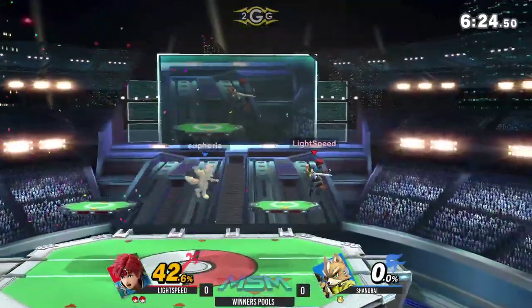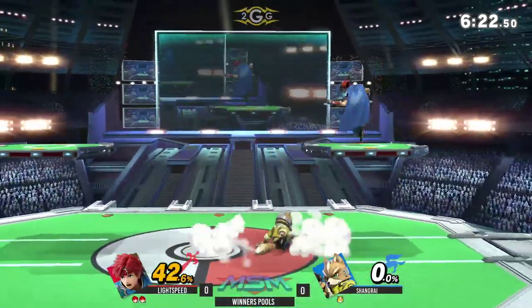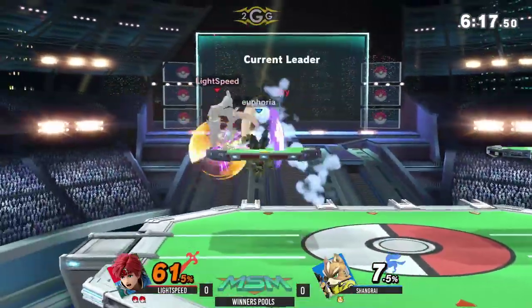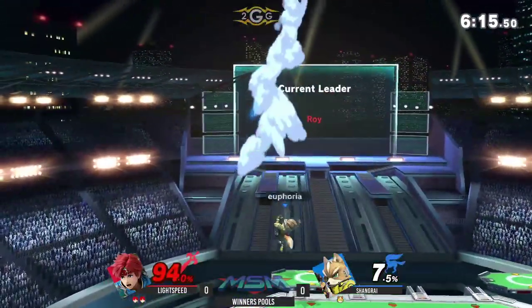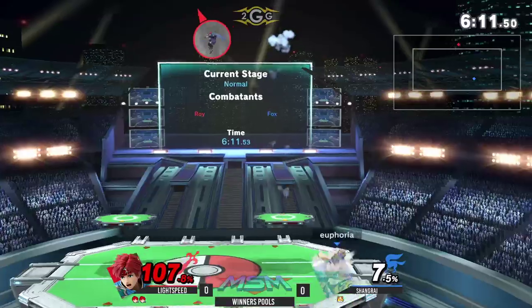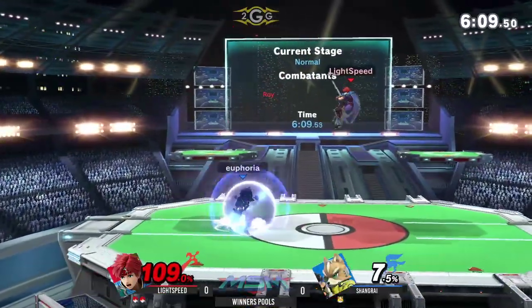You're not expecting that kind of speed from a move when you're fighting a disjoint-based character. But that side B that Roy, Marth, Chrom, and Lucina all have is very fast. I don't quote me on this, but I think Roy's is a little faster.